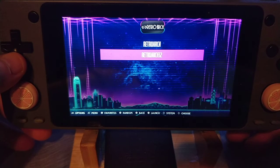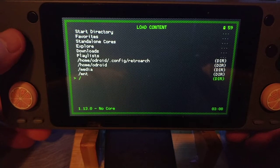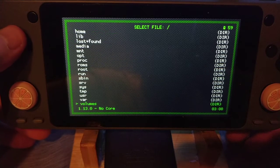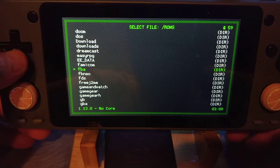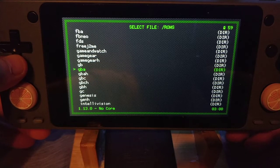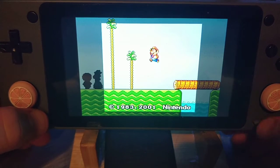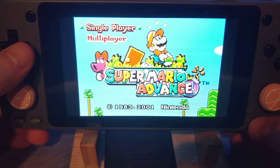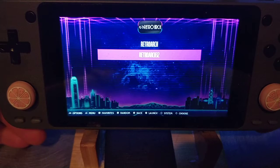I'll give you a quick example here. It works exactly the same as 64-bit — you want to hold these bottom two buttons for the menu, or double-click this button up here to exit.